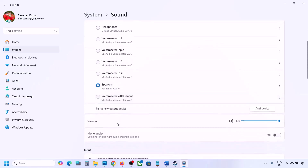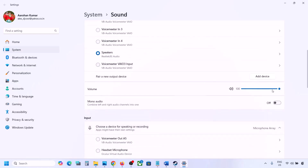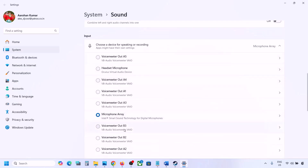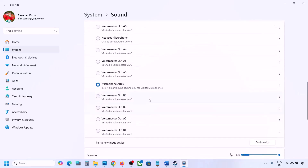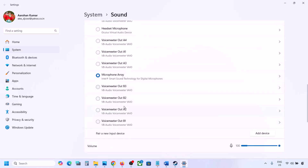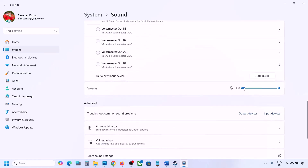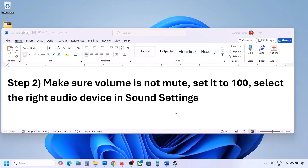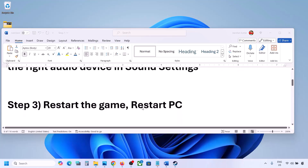Make sure the volume is set to 100. Scroll down to Input — if you are using a microphone, select your microphone and the correct audio device, and make sure the volume is set to 100. Then launch the game and check the sound.